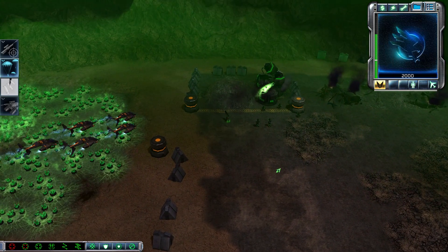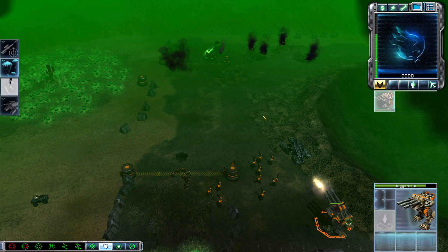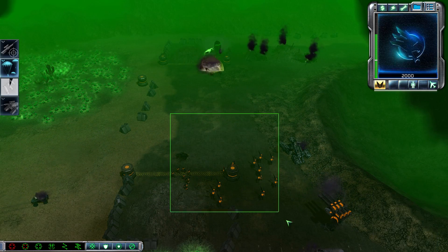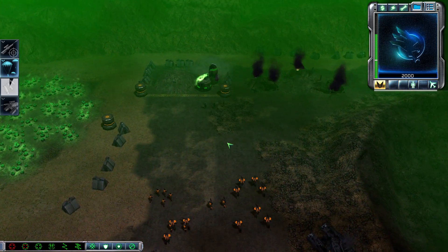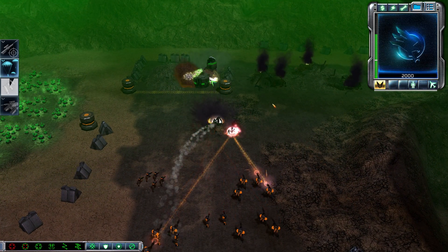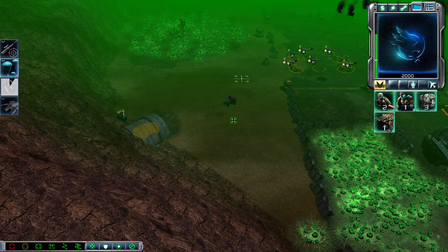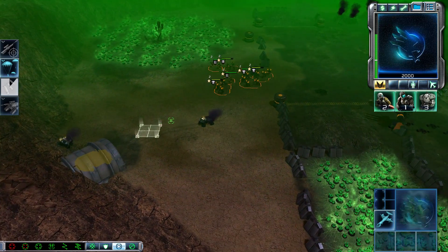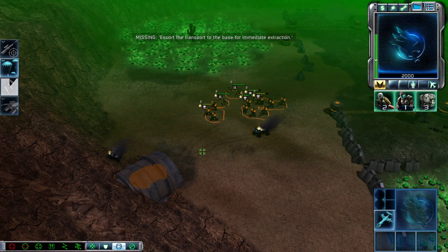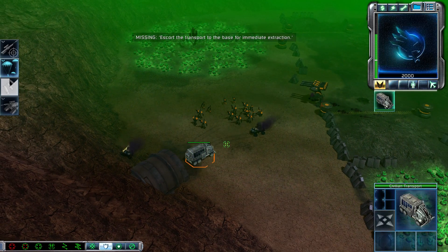Thanks for finding us a place to land, Commander. Load up another one. We see him. What's the call? Let's do it. Everything's ready. Trooper squad. What's the status? What do you need? Everything's gone to hell in a hand basket, Commander. We've got wounded — all of them need to get out of here.